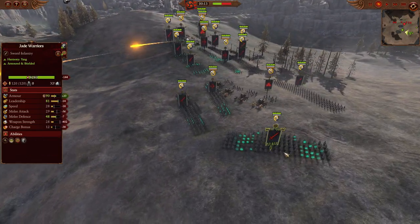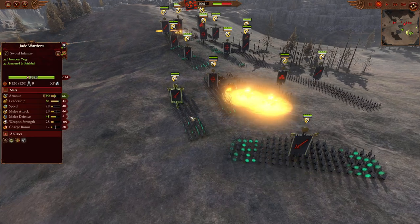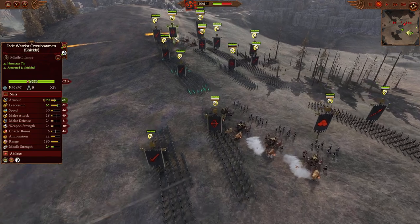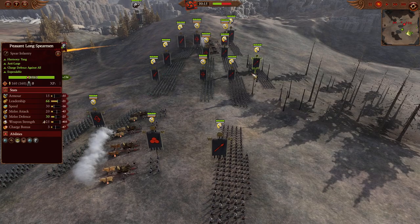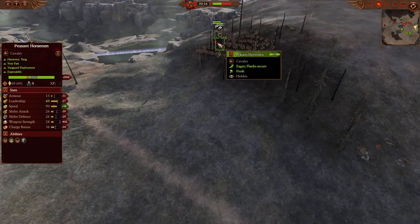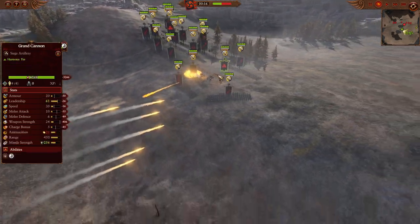Range 4 is going to be holding together. You can see the lovely green coming out from the Jade Warriors — mass Jade Warrior front line, 5 in total, Peasant Long Spearmen in the back, and then Grand Cannons. Some more Jade Warrior Shields in the pocket and the Lord Choice. There's going to be a Vanguard deployment over on the left-hand side, with double Peasant Long Spearmen hiding in the trees — a rather sneaky one indeed.